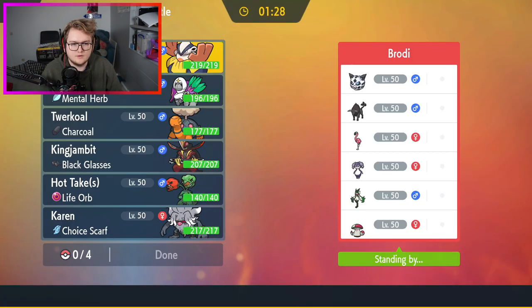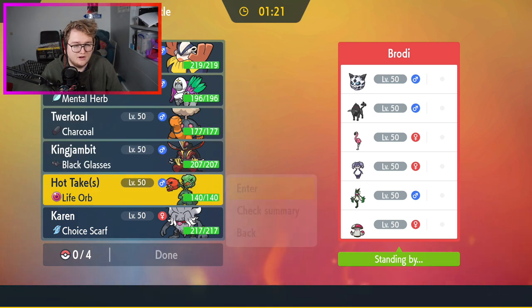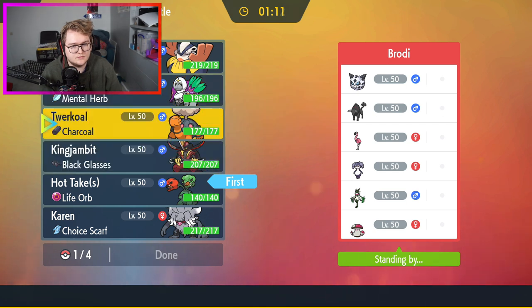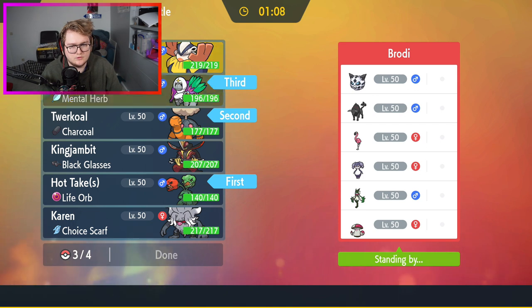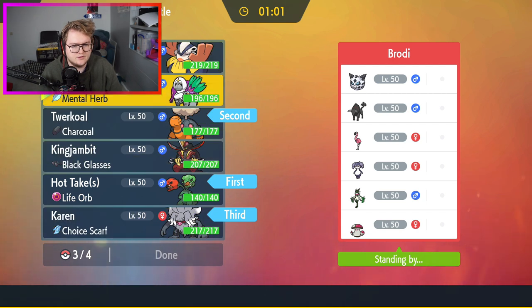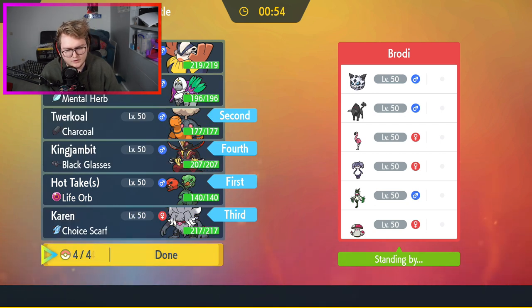Now we go to the next battle. I really want to use Scream Villain. What did they bring? I really want to bring Scream Villain right now. Villain next to Torkoal, able to set up Trick Room, is also nice. Choice Scarf is really good. I think just King Gambit. Actually I think we're not going Trick Room this time - we're not going Trick Room. We'll not be rooming. We'll be sunning.